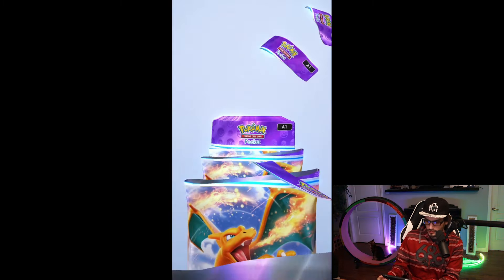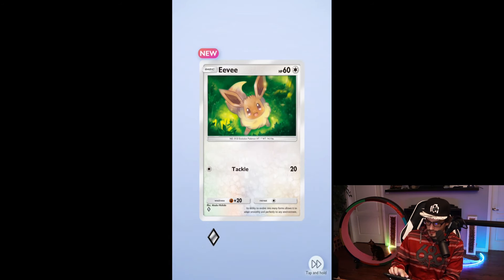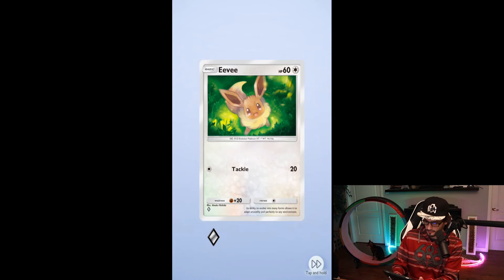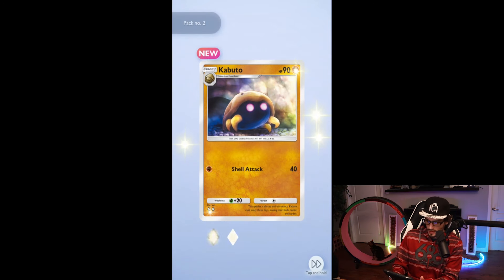The pack opening is pretty cool — you can slide them open. We get all kind of ones apparently. Let's flip through and see what we get. I did get super lucky, and on my fourth pack, literally right as I was opening up the app, I think we got one of the best cards: Mewtwo EX.